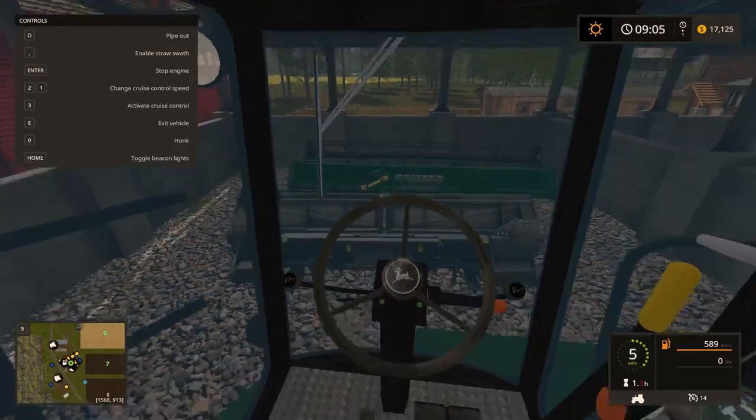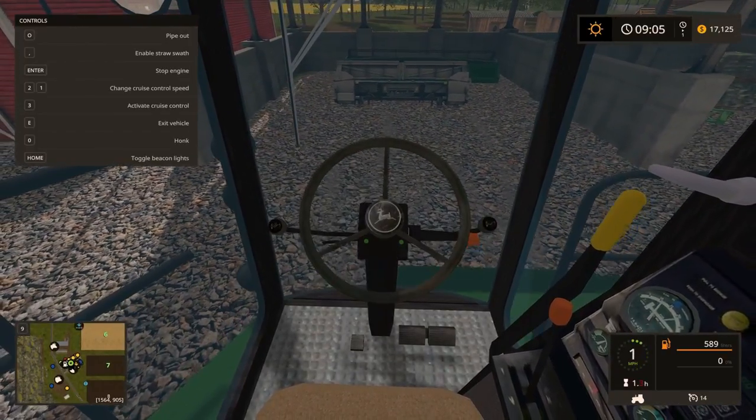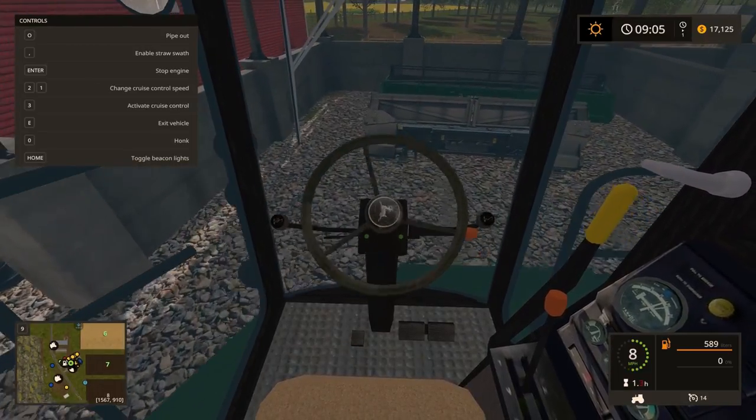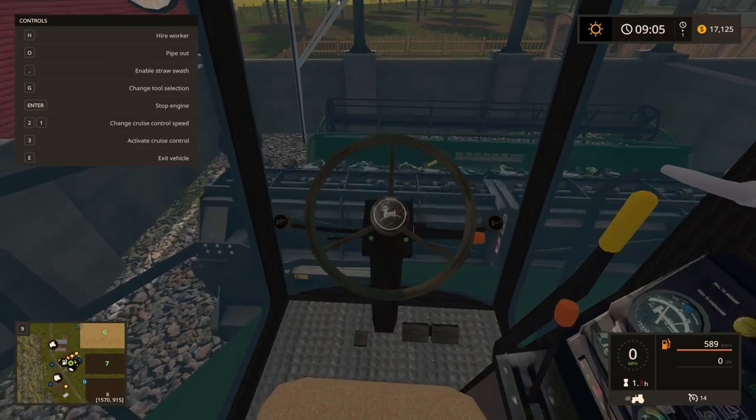One thing I'm not used to is the steering wheel being off-center — it's still a little left. That's why I was off and couldn't attach. There we go, okay, we do need straw.